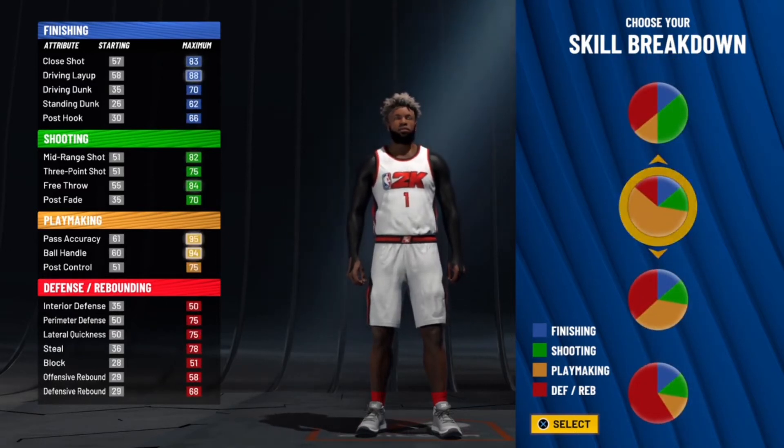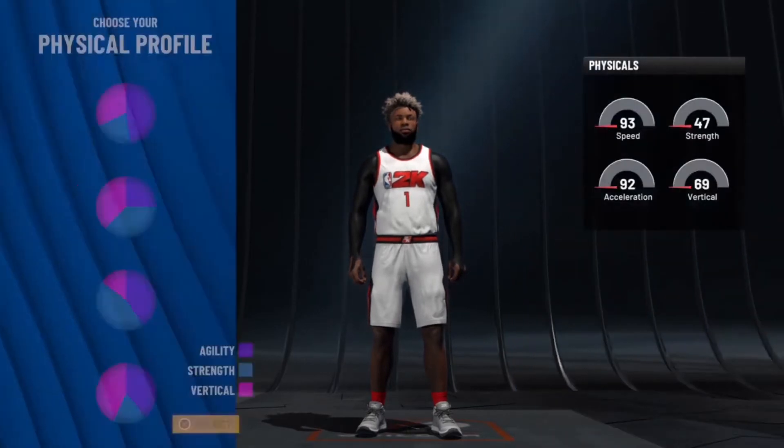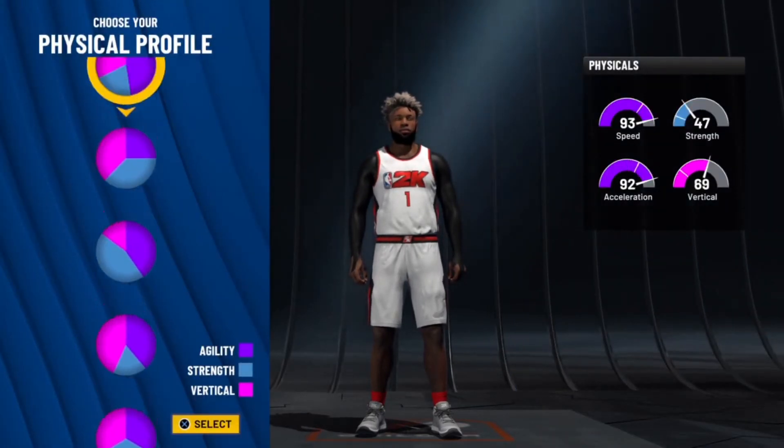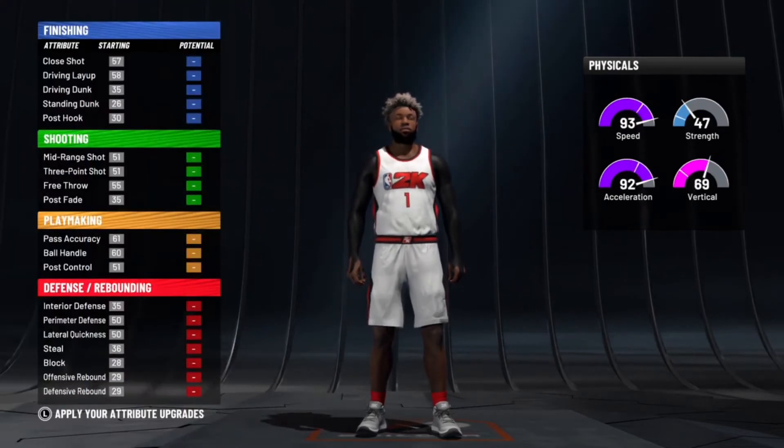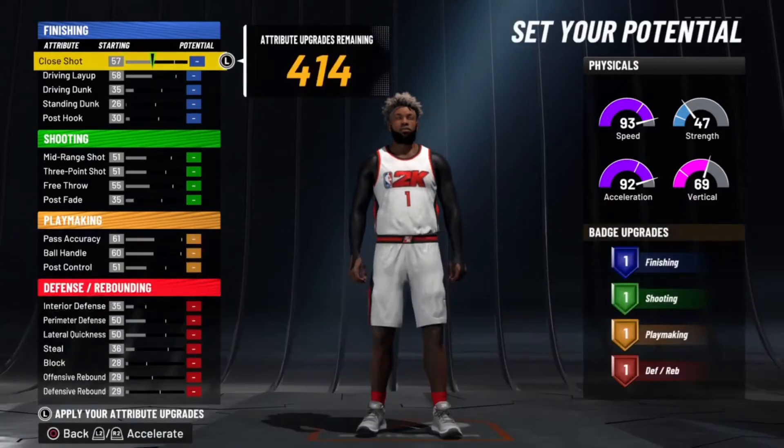As you can see, you have a 94 ball handle and 75 three-point. For the physical profile, I just went with the one that has the most speed, just because he's six-seven, you know.